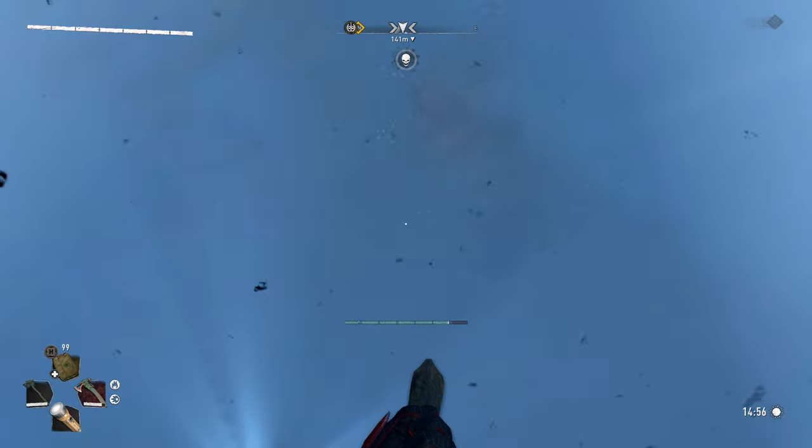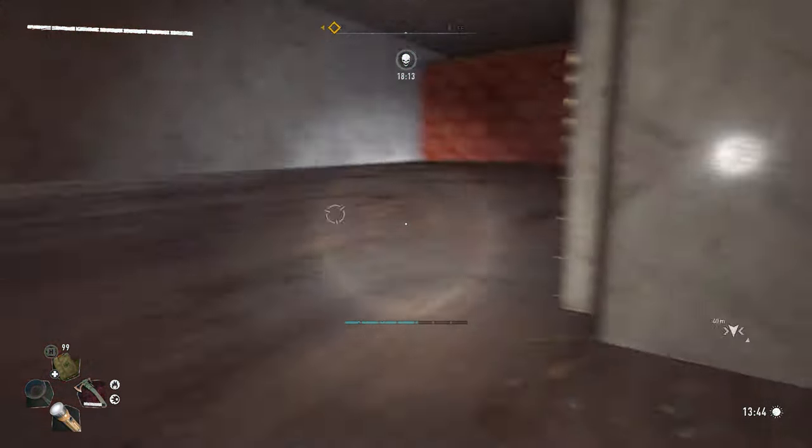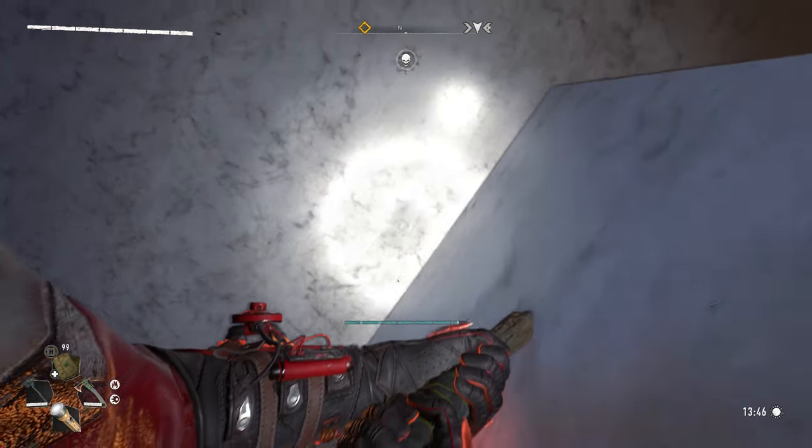Once you got out of bounds, fly to the waypoint you have set. Now because you are out of bounds, this place is very trippy and strange, so you can easily get stuck in some of these random textures.